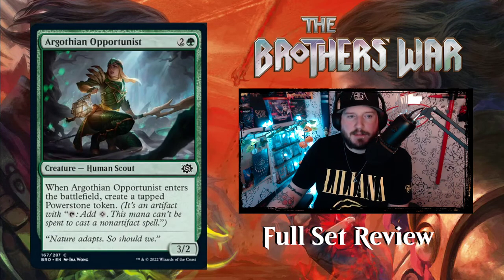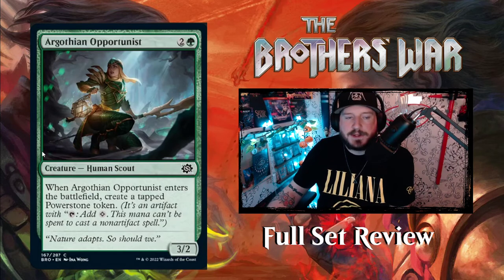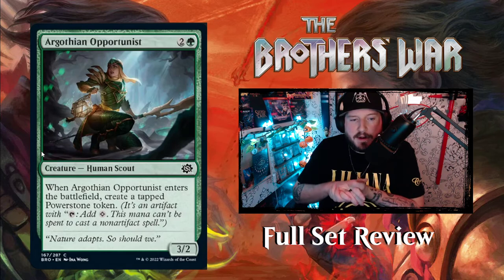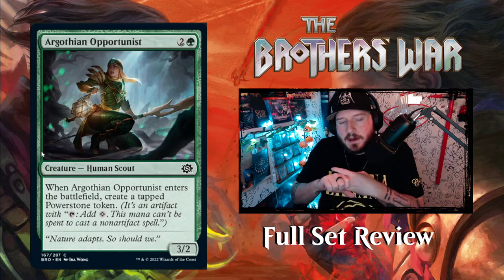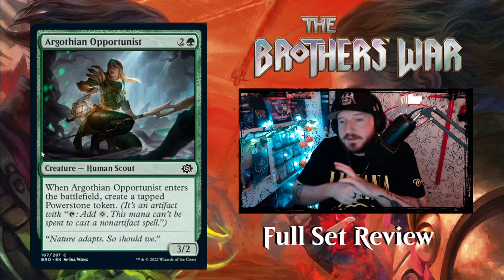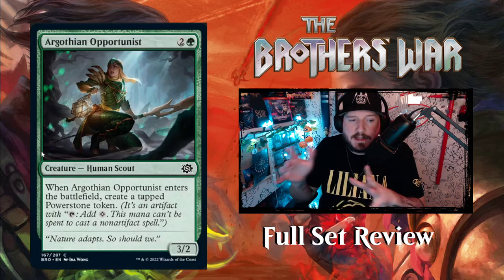Next up we've got Argothian Opportunist — 2 and a green for a 3-2 Human Scout. When Argothian Opportunist enters the battlefield, create a tapped Power Stone token. Power Stone tokens are artifacts that tap to add colorless mana. This mana can't be spent to cast non-artifact spells, so you can't use it to cast instants, sorceries, or non-artifact creatures. But you can use it to pay for taxes, ward, artifact creatures, and activated abilities. There's lots you can use them for — they're going to be powerful, hence the name Power Stone tokens.